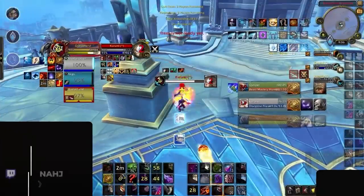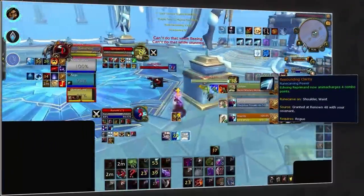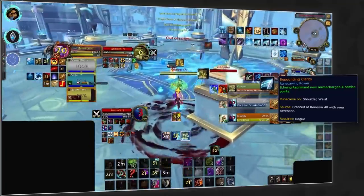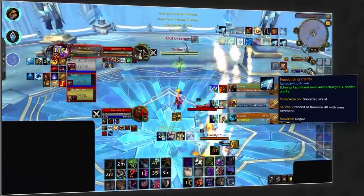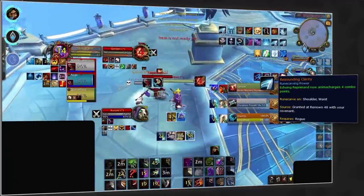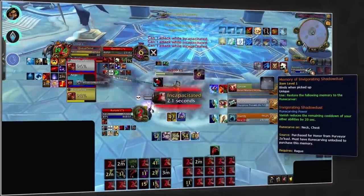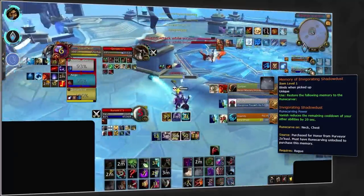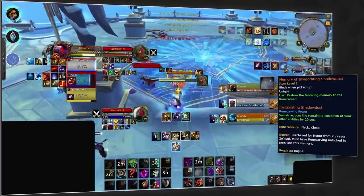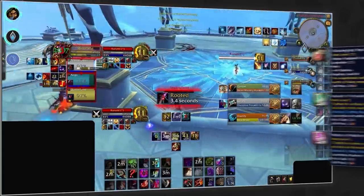Our next class is rogues. Starting with the most popular spec, Subtlety — Sub benefits greatly from the addition of double legendaries, as they already made good use of the Kyrian legendary Resounding Clarity and will continue to do so. This enables Sub to equip the Invigorating Shadowdust legendary to reduce the cooldown of all abilities and, more importantly, offset the cooldown of your Blind to enemy healers' trinkets. We suggest crafting on neck with versatility and mastery missives.